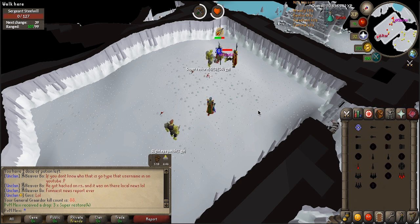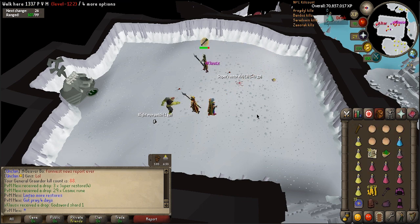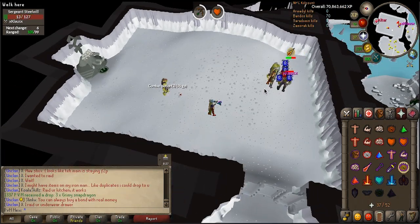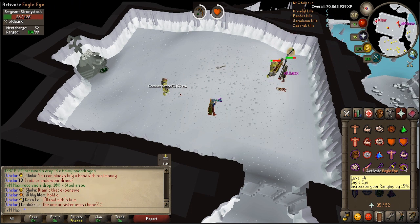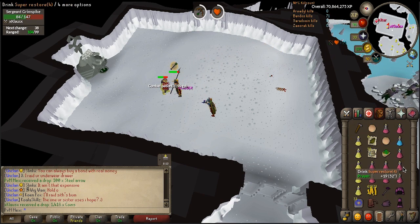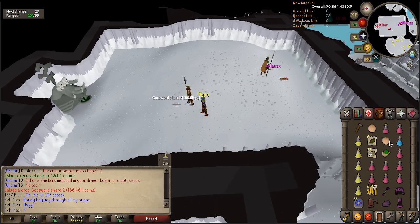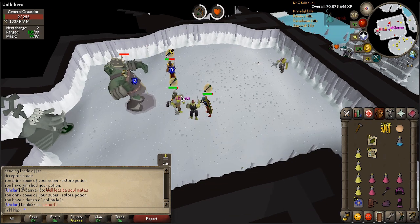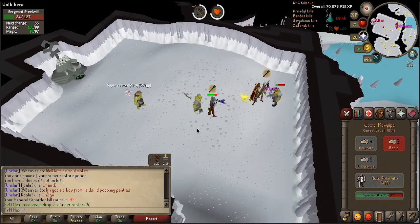I wanted to grind out 100 Bandos kill count, and in the process of getting there we got a Godsword Shard 1 from one of the minions, which isn't worth that much — it's like 150k — but it still counts as a sort of unique drop for Bandos. It literally took only three kills and then I got the Godsword Shard 2. So all of this added, we once again got our supplies refunded, but unfortunately no big drops yet. I've seen Bandos Boots three times in my name and once in someone else's name, which is kind of unfortunate in less than 100 Bandos kill count. We're still praying for one day getting that Bandos chestplate or the tassets. Finishing up the Bandos trip with the last kill we can afford right now — all in all, a really good trip with 93 total Bandos kill count.